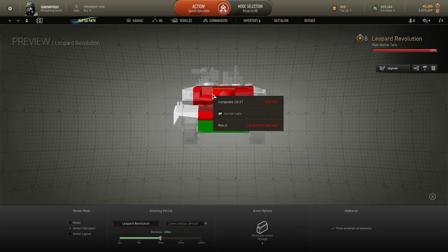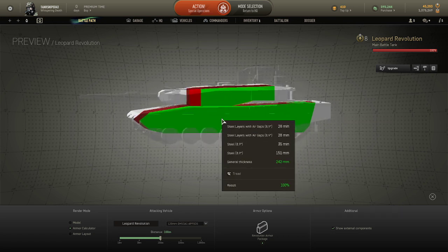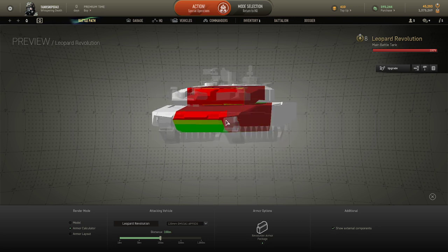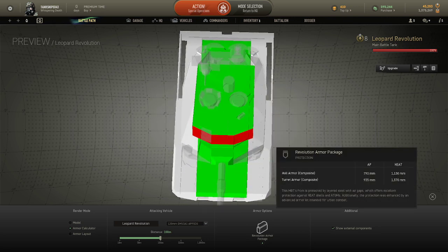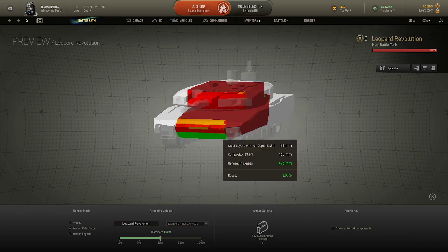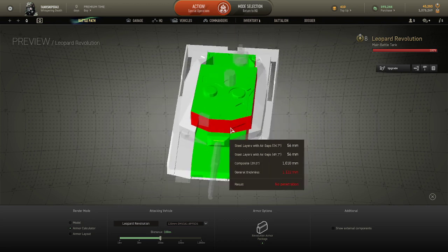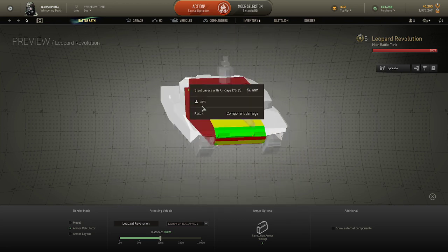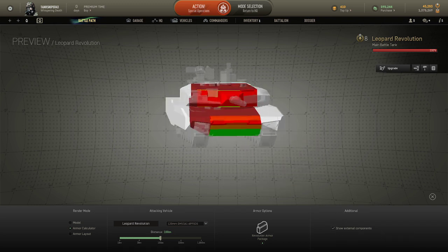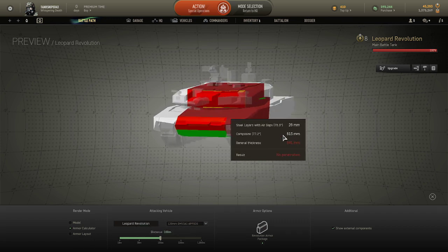This thing is absolutely a monster. You can sort of angle it. If I get rid of the external modules, you can see the overall shape — it's very slim. It's slimmer than the traditional Leopard 2. But yeah, this thing is fairly well armoured.